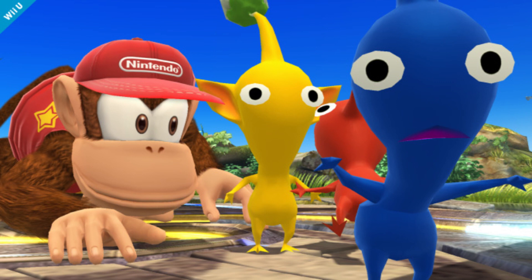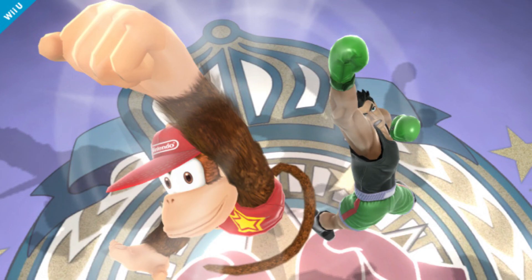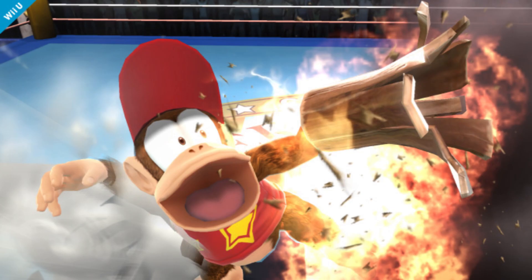The moves that I can see from the images that were released: his side A is his double fist lunge — you can now really see his newfound stretchy arms in this image. His up smash is his fist barrage. Now for special attacks, his neutral B is unchanged — it is the peanut pop gun. The peanut pop gun is back, but I don't know if it's still gonna drop peanuts like it did in Brawl.